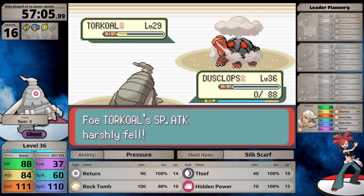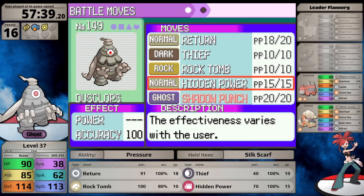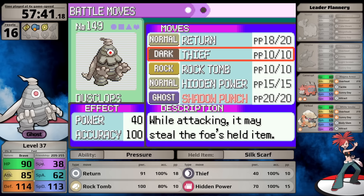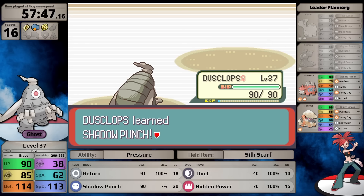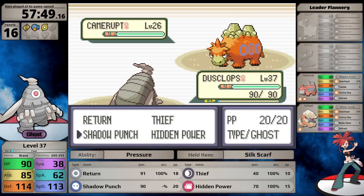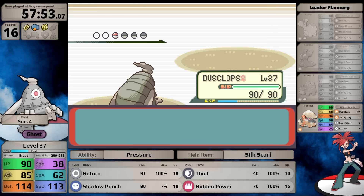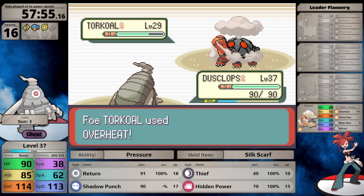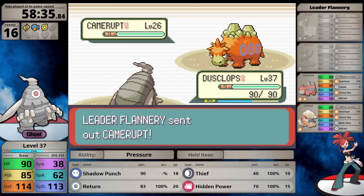Each time I enter the fight I have a chance to crit Torkoal or have Overheat miss. While doing this I level up to 37 and learn Shadow Punch, which is essentially Ghost-type Swift - it never misses. Shadow Punch and Return have similar base power with Silk Scarf, but without the Silk Scarf I can use Shadow Punch and also Thief the Torkoal's White Herb, reducing damage from its second Overheat. This improves my odds if I get through Camerupt with decent health.